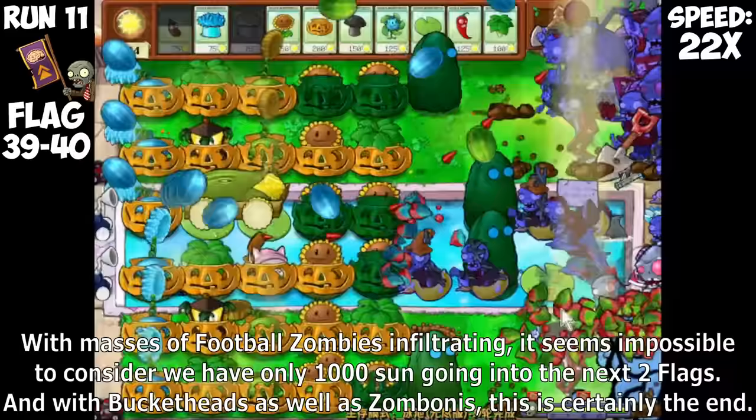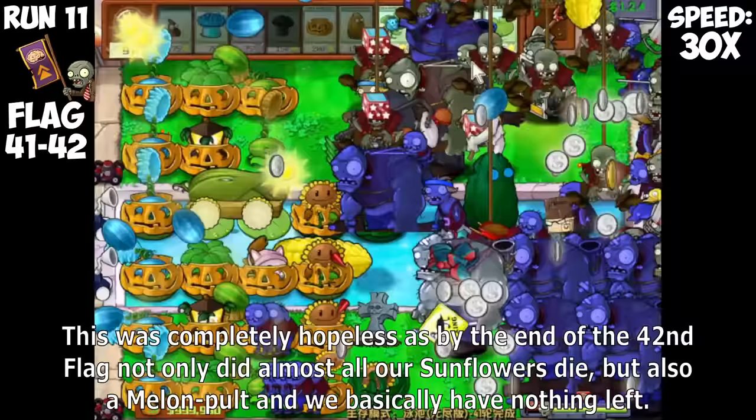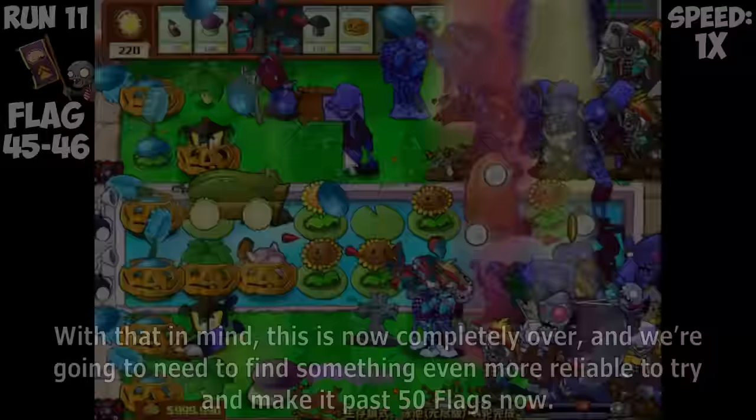With Buckethead Zombies and Zombonies coming again, and Digger Zombies also here, saving Tallnuts is more important than ever. I had to spend a tremendous amount of instant kills but managed to survive, ending with only 2,200 Sun left. With only that much Sun left, bringing Sunflower was mandatory, but it's too late. The Zombonies start making it through too much, even beginning to freeze our Sunflowers. With masses of Football Zombies infiltrating and only 1,000 Sun going into the next two flags with Bucketheads and Zombonies, this is certainly the end. Not even close — completely over.